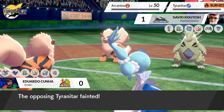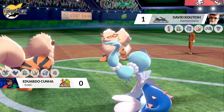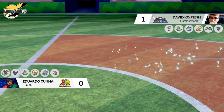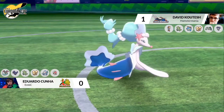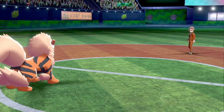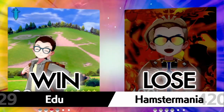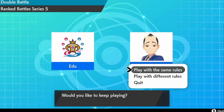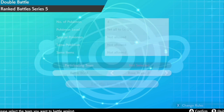Primarina picks up the win for Edu! A very crucial dodge on that Primarina — could have been very close if the Heat Wave had connected. Primarina KOs itself with Life Orb recoil but gets off that final Hyper Voice, which was very crucial. That was such a close end game — it just came down to that Heat Wave and whether it would pick up the KO on Primarina.